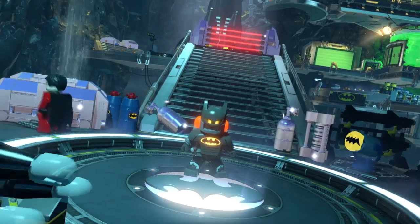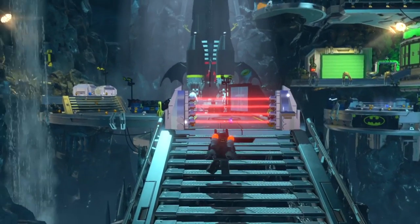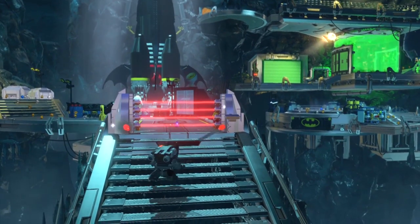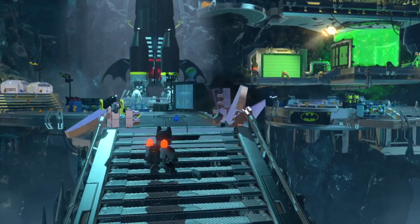So let's have a look at this new footage and find out what else is in there. The footage starts with Batman in one of his special suits — here he's in the power suit — and this is one of the key components of these Lego Batman games: the ability to switch the characters' powers by putting them in a new suit.